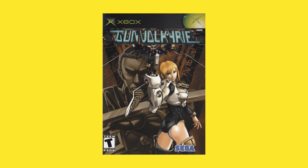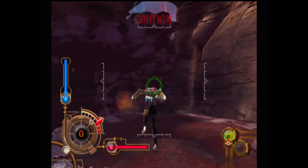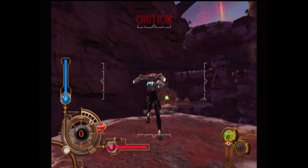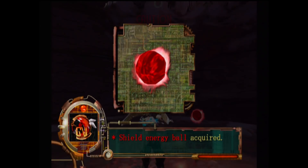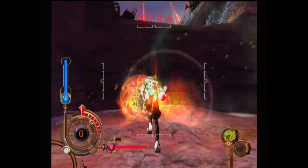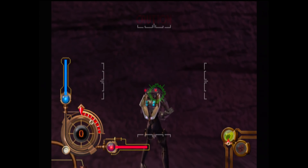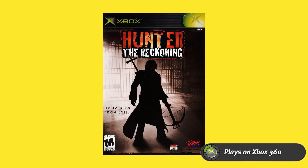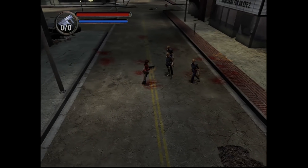After that, our first game that's not backwards compatible on the 360 — Gun Valkyrie, created by Smilebit, the developers of games like Jet Set Radio. The game was originally in development for the Dreamcast and was designed with a unique control scheme using the controller and a light gun simultaneously. It's a third-person mech game and because they couldn't get that control scheme to the Xbox they went with a dual-stick control scheme that doesn't quite work like you'd expect, so it takes some getting used to. Overall it's a really cool game with two playable characters and ten stages.